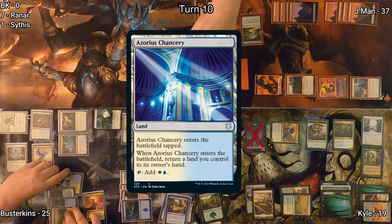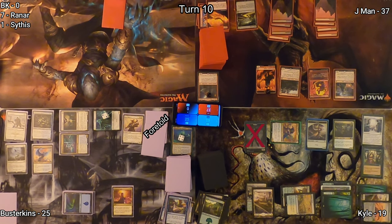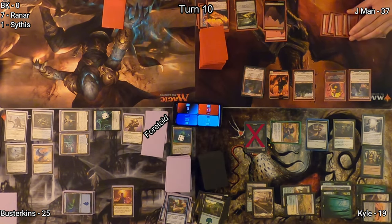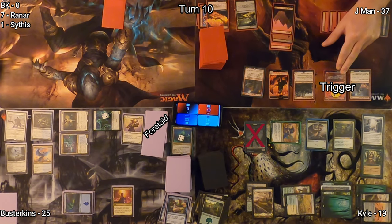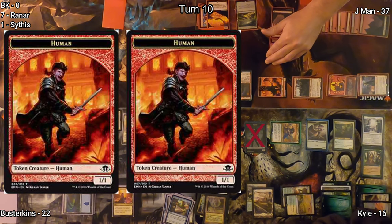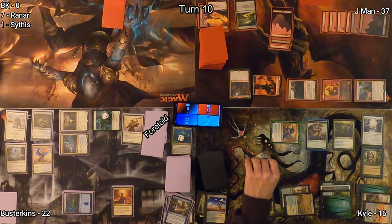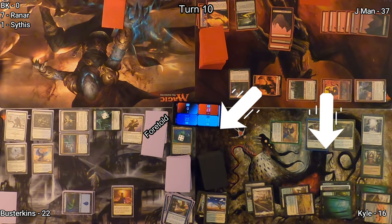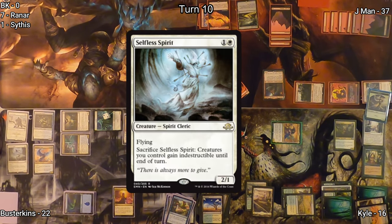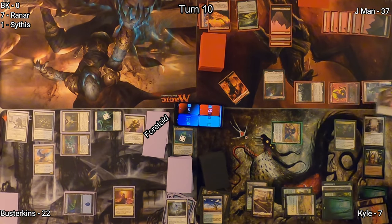In his second main phase Busterkins puts an Azorius Chancery onto the battlefield and returns a land to his hand. He passes to Jayman, who plays his commander and follows it up with a Mountain, triggering his Lagac, dealing three points of damage to Kyle and Busterkins. He moves to combat getting more humans. We realize Kyle should not have a zombie and remove that. Kyle blocks Hazoret with the Angel, and Busterkins blocks all the humans, sacrificing his Selfless Spirit to keep all of his creatures alive.